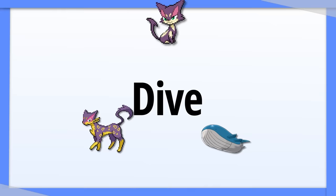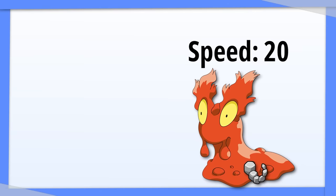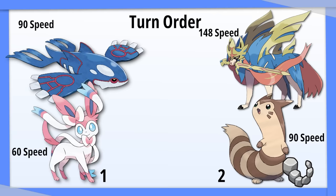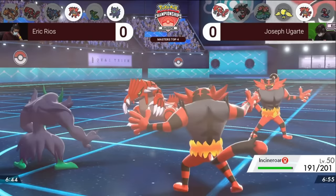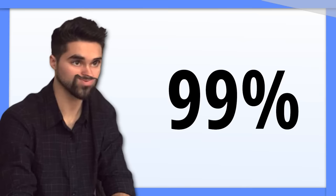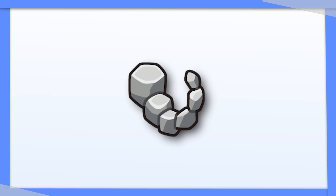We've talked about abilities. We've talked about moves. What have we not talked about? Items. Lagging Tail and Full Incense are two items that have the same effect: they make the holder move last within their priority bracket. If a Pokémon holding a Lagging Tail uses a move with priority 0, it will go after all other Pokémon with priority 0 moves. If it uses a move with priority 1, it will go before any moves with priority 0 and below, but after all other moves that also have priority 1 or higher. These items are considered useless in 99% of all cases, as they only hurt the user and don't offer any benefit. This is that 1% case.